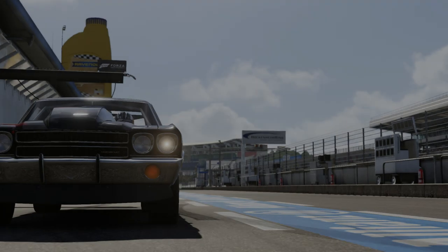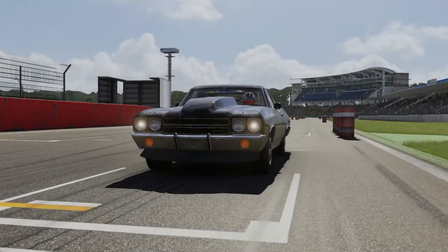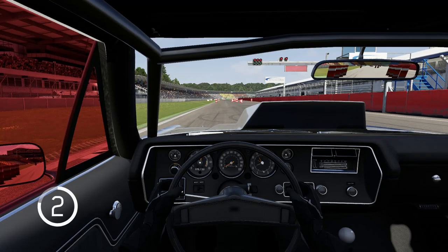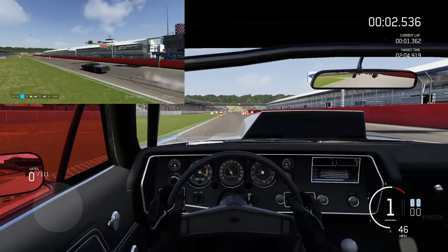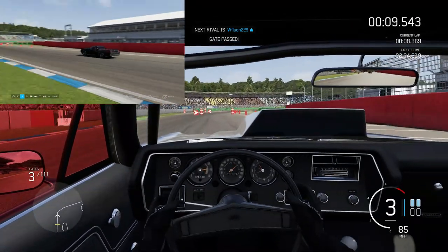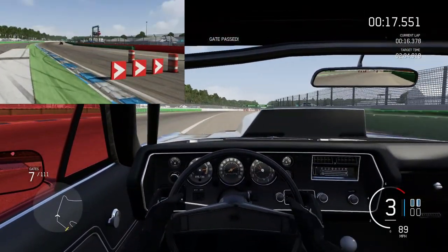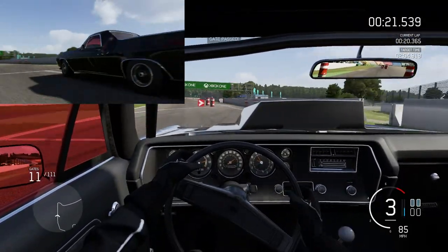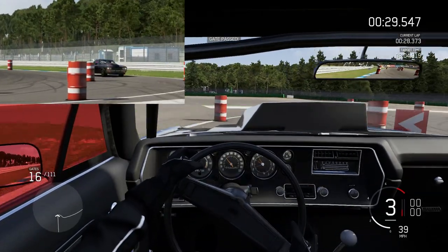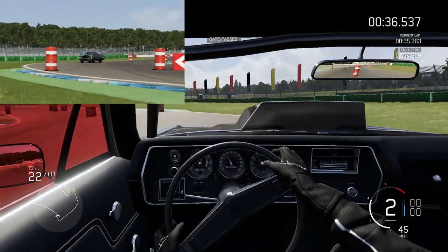On to the final run for our crazy 800-horsepower El Camino. There is a little bit of time to be found if I can thread this car through the autocross course a little bit better - a bit more bravery, and a little bit more front end grip wouldn't go amiss. It really is not suited to this course in many ways; I think the racing truck was better suited. Through here, 90 miles an hour is just terrifying through that section.